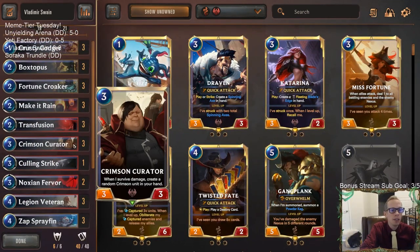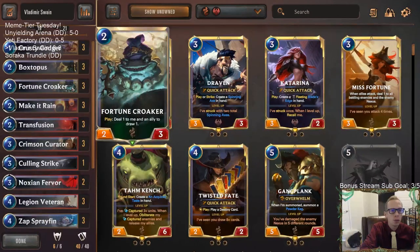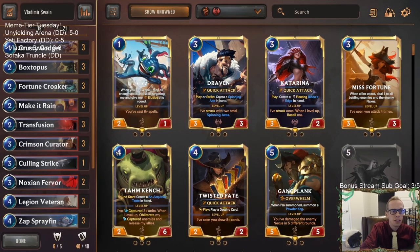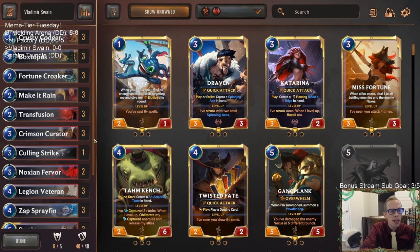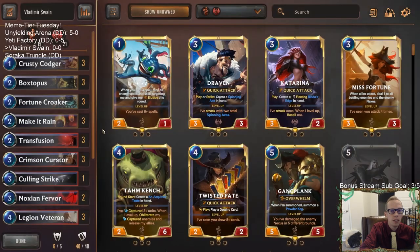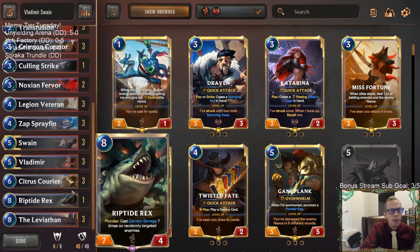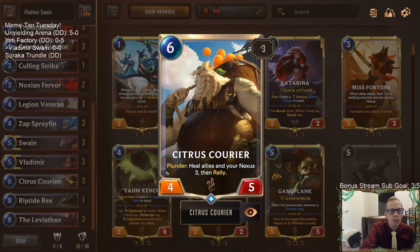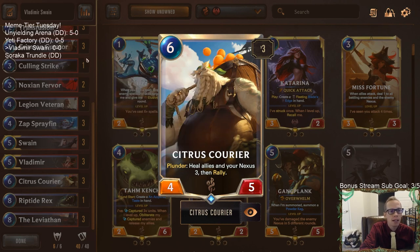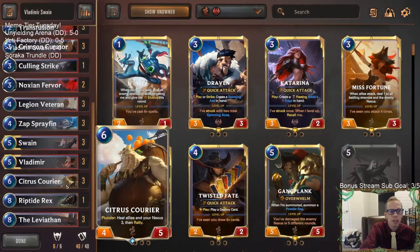We're also running a Crimson Curator package where Crimson Curator plus Fortune Croaker is really awesome — you deal one to the Curator and draw a card, and also create a random crimson unit, so it basically turns into draw two. We also have Legion Veteran: whenever any of your allies survive damage, give it +1/+0. So all these self-damage units will gain an additional +1/+0. The big payoff is Citrus Courier — if we have plunder turned on, we heal all self-damage allies three health and rally.